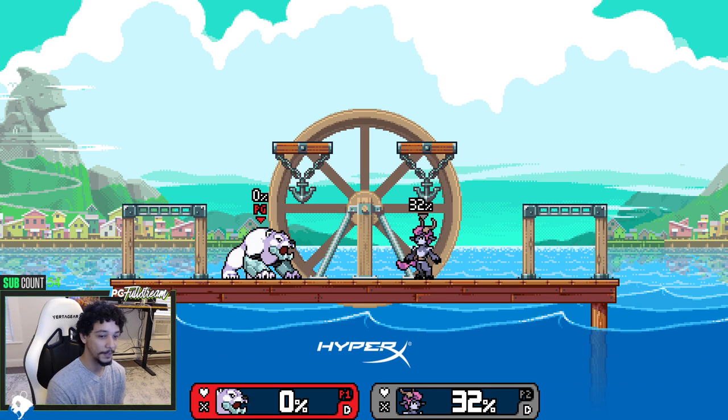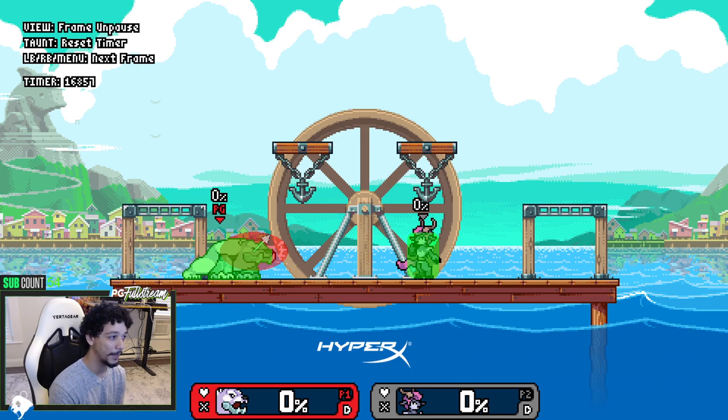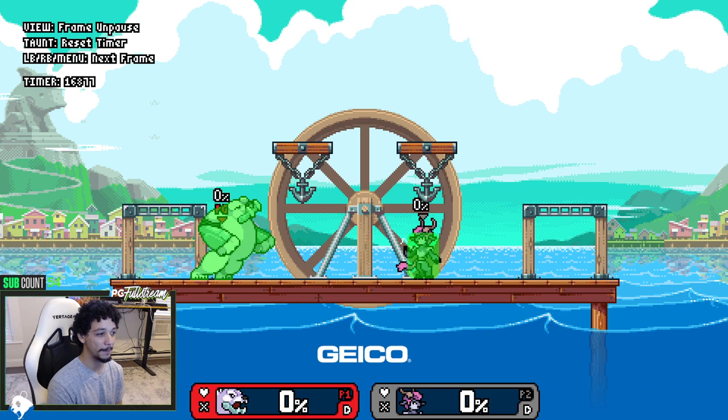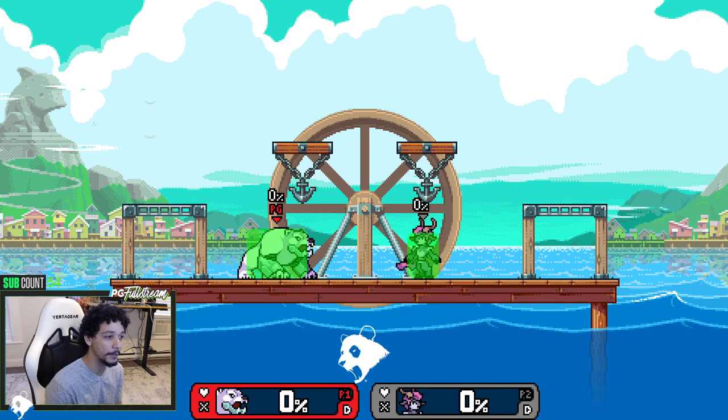His jab has a huge hitbox — it's disjointed and it pushes him forward. The second jab is where you really start to notice the disjoint. The third jab may not be hugely disjointed in front, but it's very disjointed above — it will hit platforms like on Merchant Port. It pushes him forward by so much that it just covers a lot of distance, and it's very good.